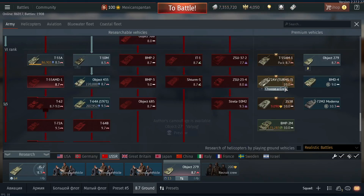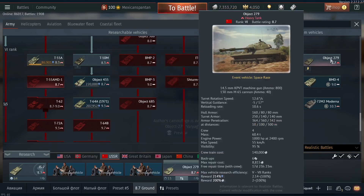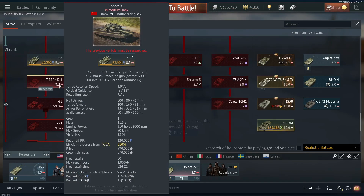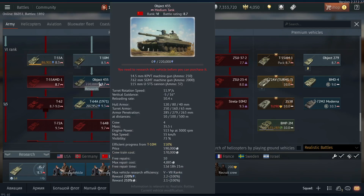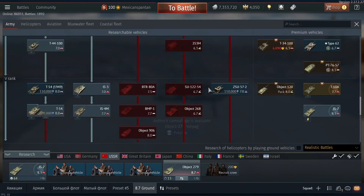I do have the T-10A at 7.7 with the IS-4 and the T-54 if I want to grind faster, and I also have the Terms T premium. But I'm probably mostly going to be playing the 279 and the IS-7 and slowly adding in the different vehicles to the lineup. On to the gameplay.